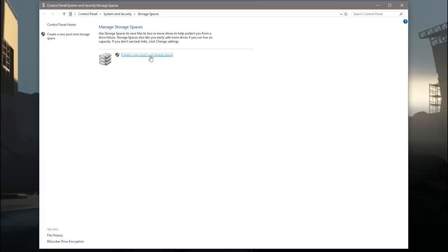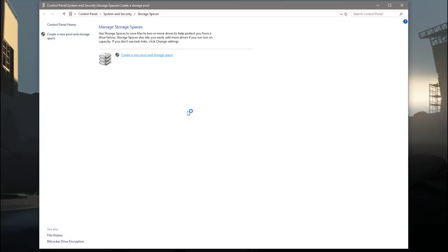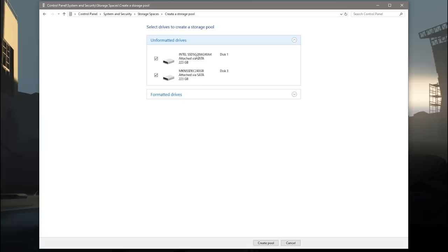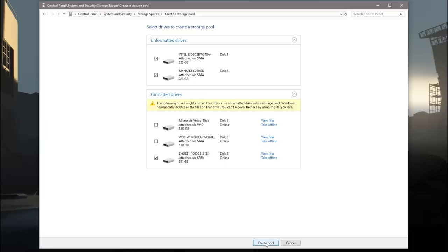It's a pretty straightforward process. You just create a new pool, say yes to the administrator question, and after it thinks a little bit, you'll be presented with any drives in your system that are eligible to be included in the pool. Any unformatted drives that are attached generally will get checked and pulled in automatically, and then you'll also optionally be able to add any formatted drives. Just sit here for two or three minutes while it prepares the pool.